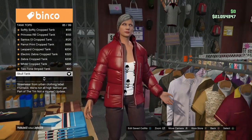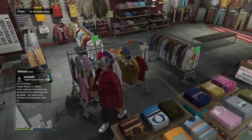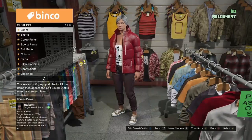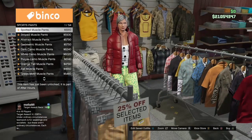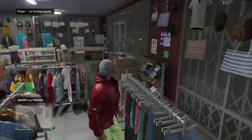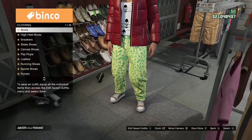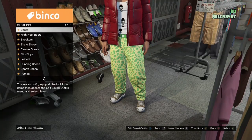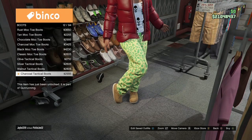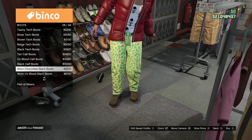Once you've got that, back out, make your way over to the pants section, go to Sport Pants, and buy the first one — the spotted muscle pants. Once you've got that, make your way over to the shoe section, go to Boots, and buy the ox blood slack boots.